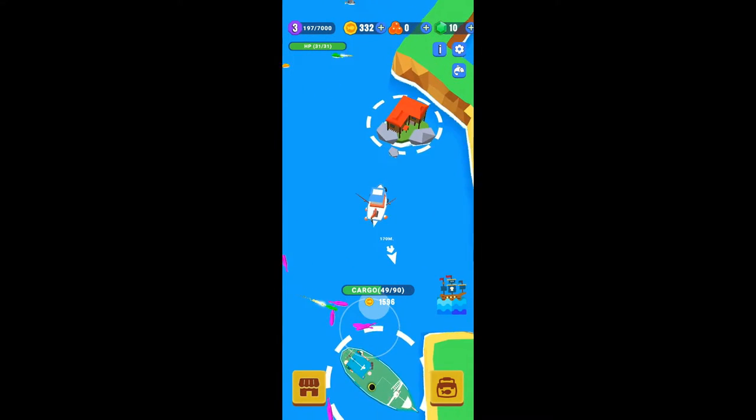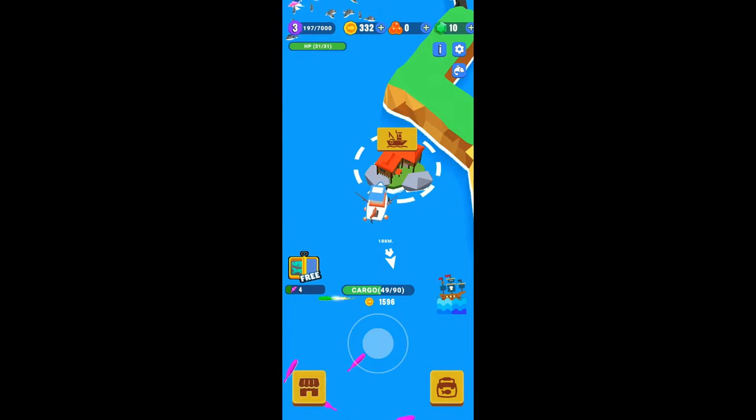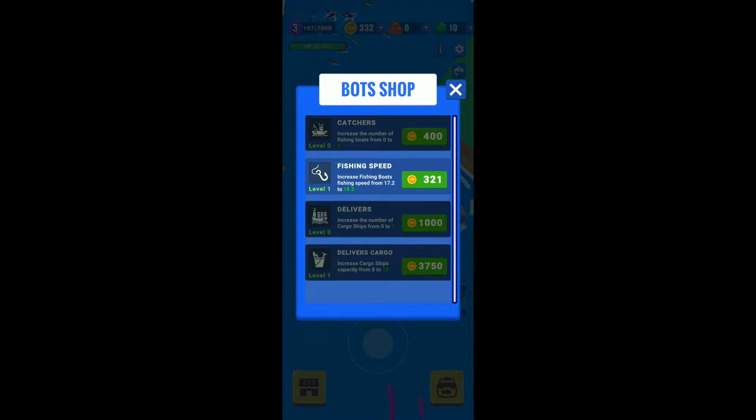Catchers and Delivers are the two bots you can order. Catchers help you catch smaller fish and deliver them directly — you don't need to deliver them yourself, they just catch and the coins get added automatically. Fishing speed increases the speed of the catchers. Delivers are the delivery bots that take cargo from your ship to the home shipyard, and upgrading them increases the amount of cargo they can carry at a time.